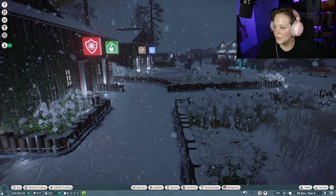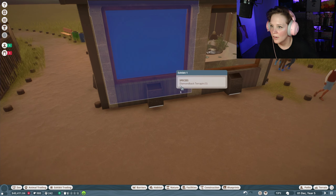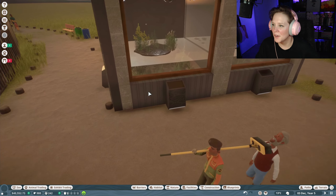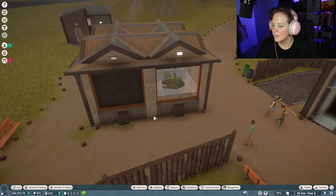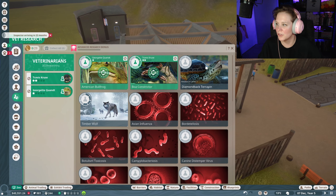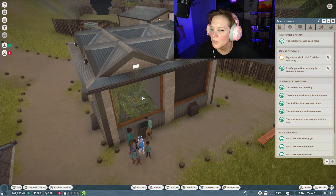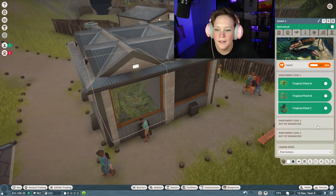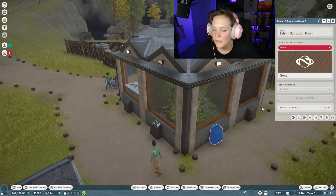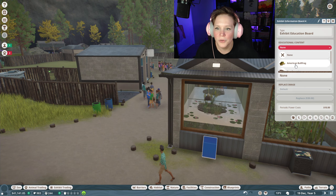Let's go ahead and get another creature in here. Vet research is complete — yes, on the boa constrictor, amazing! We need to get some education in here. Let me do this first — I want to click here. I like that these enrichment options are built in, that's really neat and super helpful. Let's get the boa constrictor enrichment done, and then the American bullfrog.